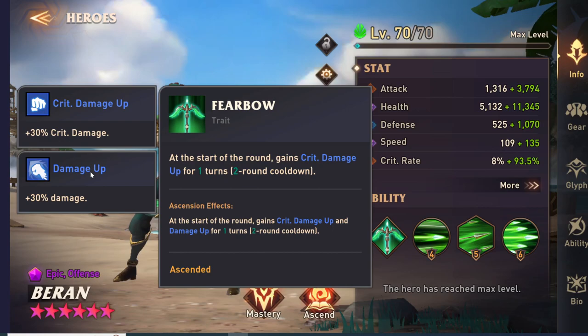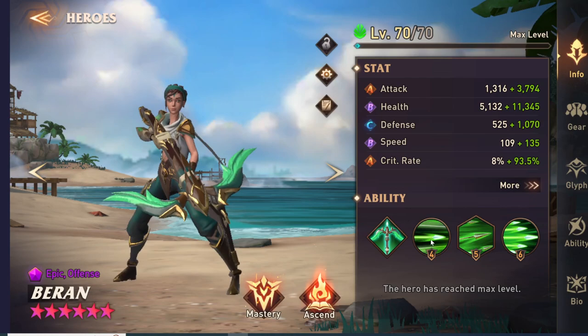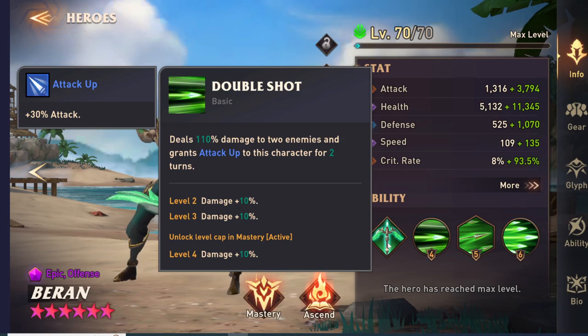She hits much harder now, but being a bit slower does make you change the way she needs to be built. The way I have her built right now is in an Avarice set, but I'll talk about her build and why I think it needs to be changed. That's her trait — really good, just increasing her damage for free.